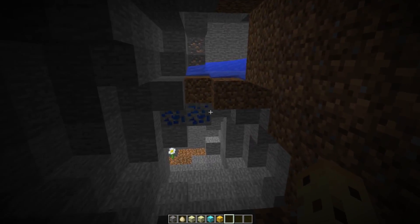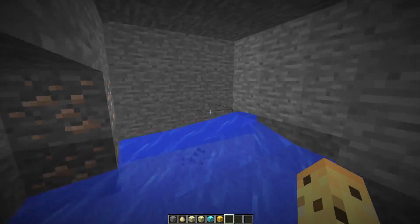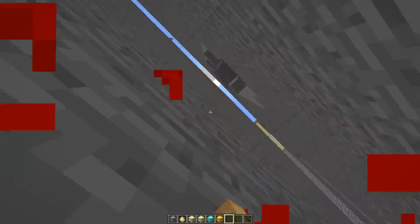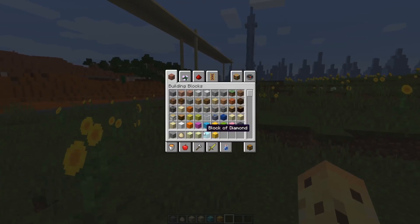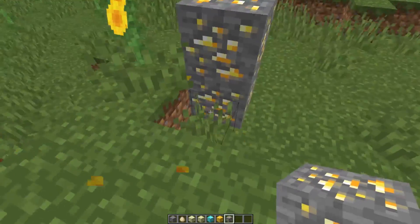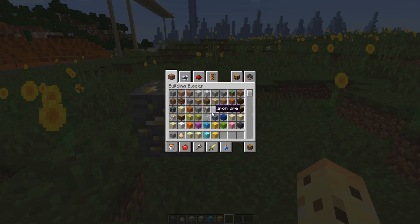We've got some lapis ore and some iron ore here. It's the gold ore that's got the significant changes. Since we can't find it naturally, we'll place our own. Here is a gold ore — distinct difference. It looks way more important than it did before. My initial impression is just that it looks more important, which is a good thing, because you want it to be that way.